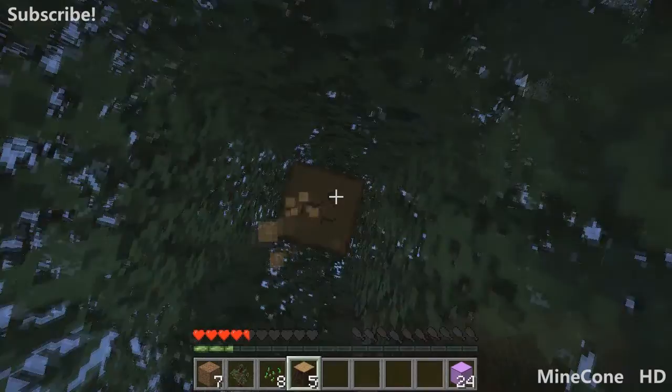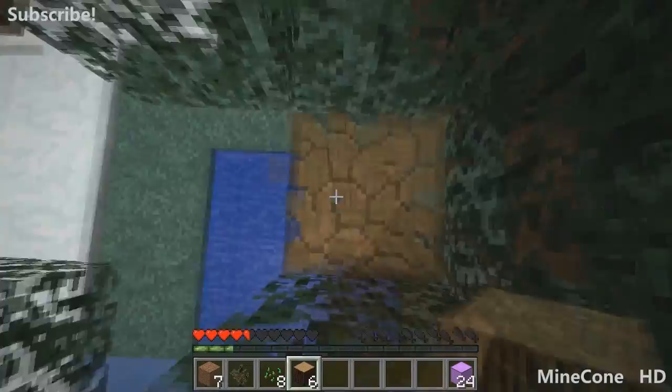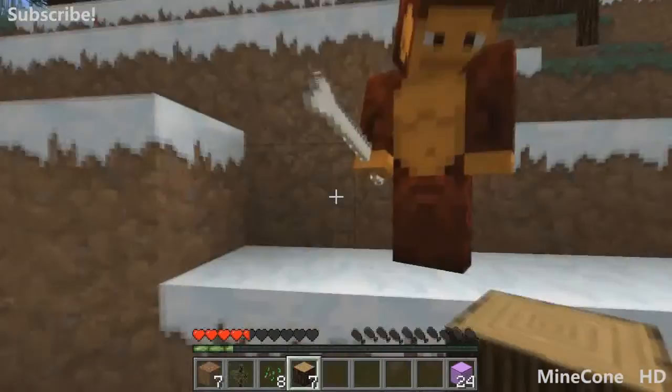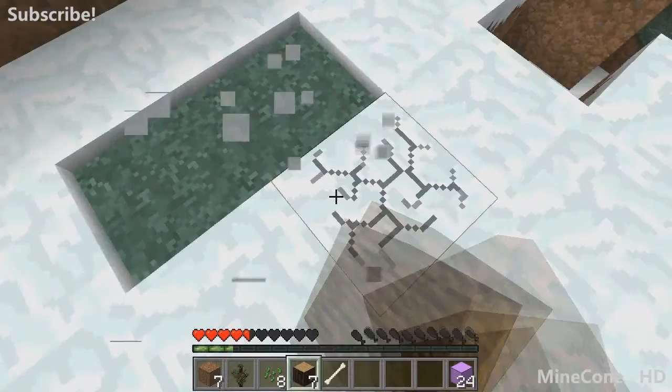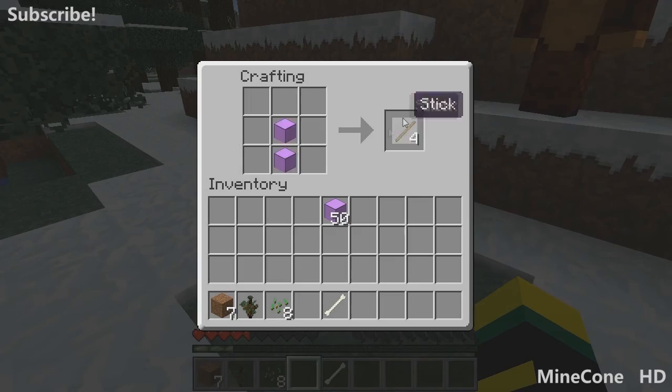I might just look for some animals so we can make a farm — yeah, like jolly old farmers. Do you have seeds? Nope. I saw you lose a bone — here, take it. Do you have a workbench or should I make one? Yeah, I'm making one — I'll put it down here.